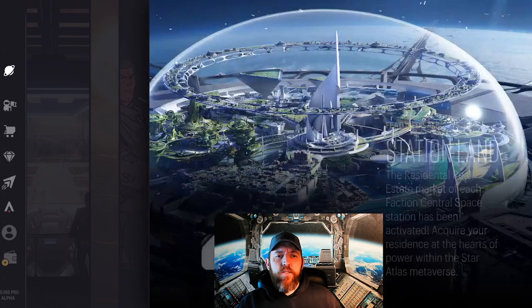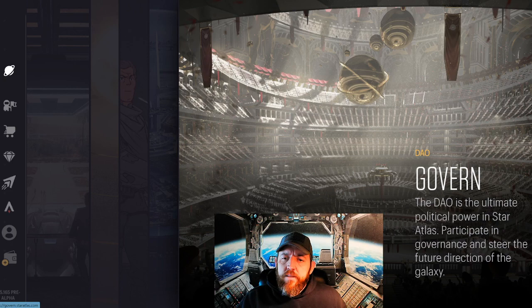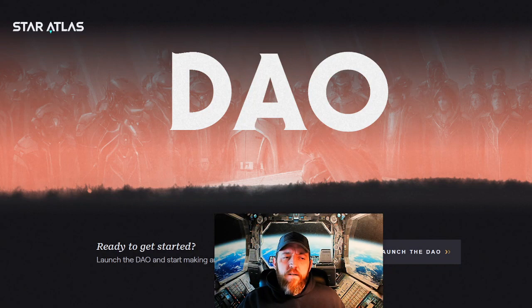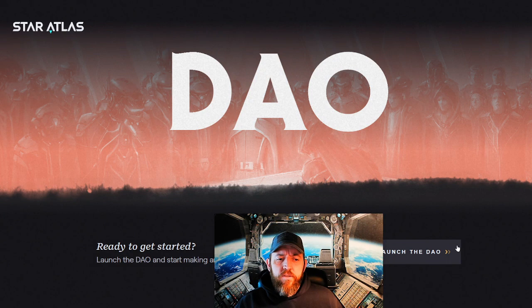If we click to the right here on governance — the DAO governance — this is how you join in the political power or the voting rights of Star Atlas. This is not a heavily talked-about portion of the game yet because voting rights are not fully functioning at this time, but staking and earning voting power is. If you go to participate, it brings you to this DAO page. You hit Launch the DAO.